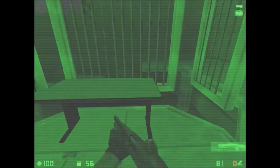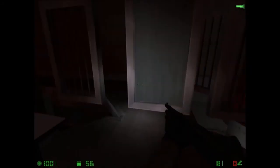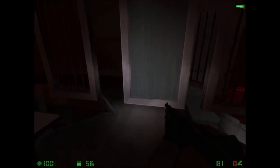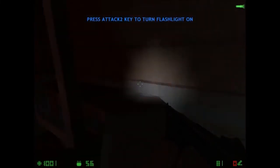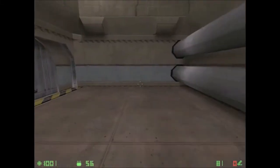Since night vision will not always be available, some weapons are equipped with attached flashlights. Pick up the shotgun and press your secondary fire key to activate the flashlight. Navigate the flashlight area to continue. Flashlight on a shotgun. Good. Move on to the next area.